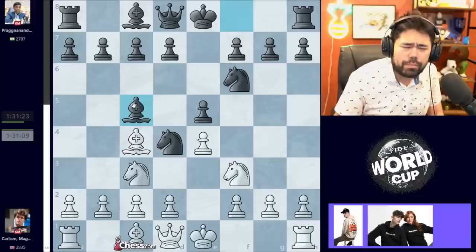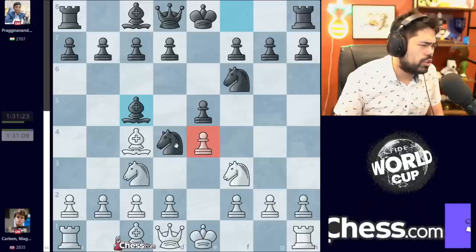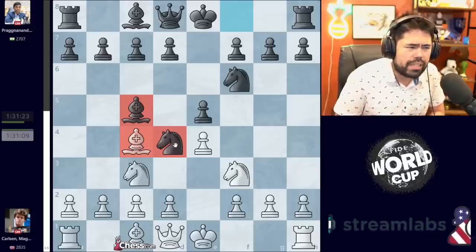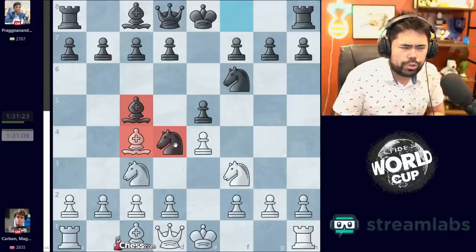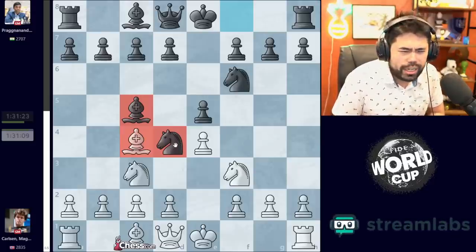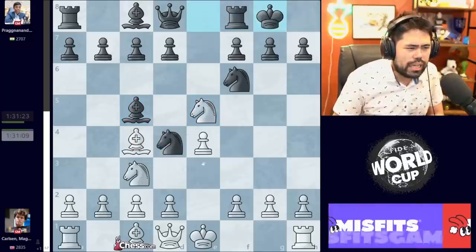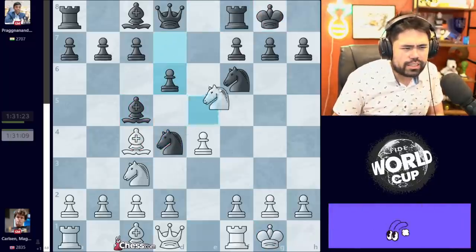In this position, if White wants to continue the fight and try to win the game, the best move is Bishop to C4. Black has many options here — you can play C6 and D5, the very stable D6, or even Bishop to C5, which is playable here too. Bishop to C5 is what a certain streamer by the name of Hikaru Nakamura might have played against Vladimir Fedoseev in the World Cup in Batumi, Georgia, in 2017 or 2018.